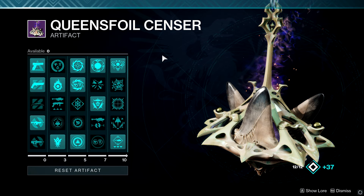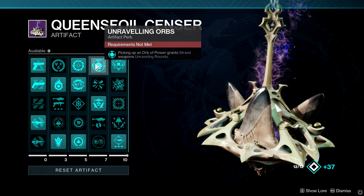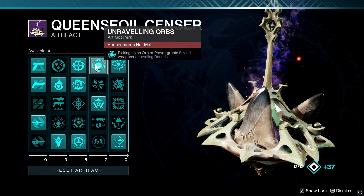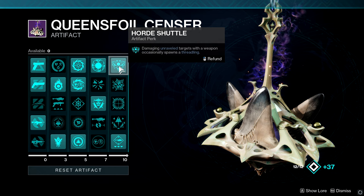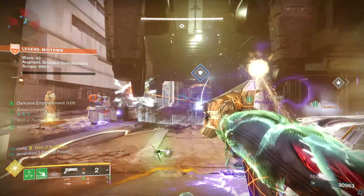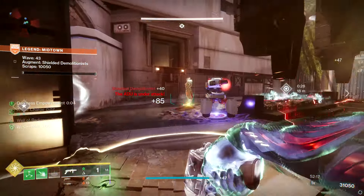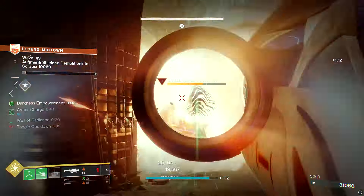In the artifact there are two perks worth picking for this build: Unraveling Orbs — picking up an orb grants strand weapons unraveling rounds — and Horde Shuttle — damaging unraveled targets with a weapon occasionally spawns a threadling. So that's another source of threadlings. Essentially the goal is to summon as many bugs as humanly possible while abusing your abilities and Tusk of the Boar.